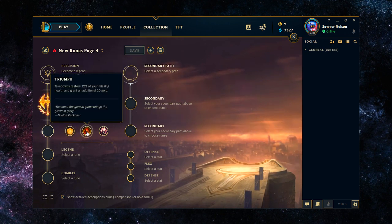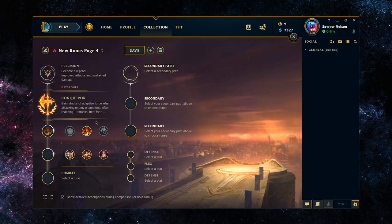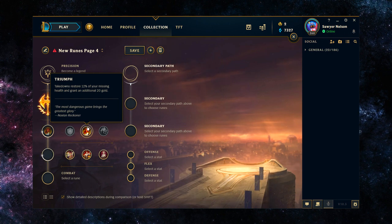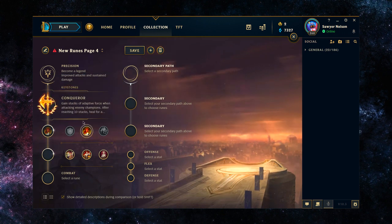For the secondary runes, it's going to be Triumph. It's really hard to get value out of Overheal on Jax — he's not a champion like Fiora with natural healing in his kit. Presence of Mind's mana isn't necessary either; you're not going to run out of mana with Jax. With Triumph, takedowns restore 12% of your missing health and grant an additional 20 gold. In 1v1s this can make or break your survival, especially against top laners with Ignite or champions with damage over time. In 2v2s and 5v5s the value increases further, as it procs for every kill or assist where you dealt damage.